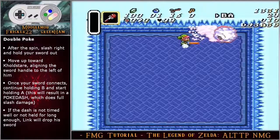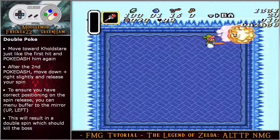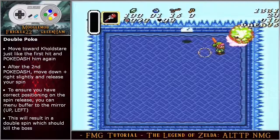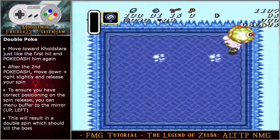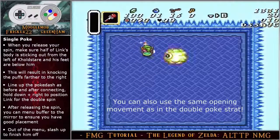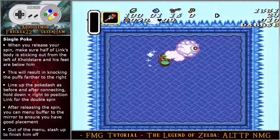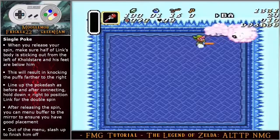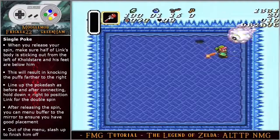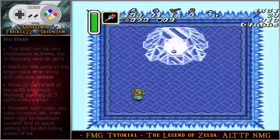After hitting him, slash right and hold your sword out, move up toward Cold Stare aligning the sword handle to the left of him. When the top of your sword hits him, continue holding B and briefly hold A to dash — this will result in a poke dash which will do full slash damage. If the dash is not timed well or not held for long enough, link will drop his sword. Move toward Cold Stare and line up just like the first hit and poke dash him again. After the second poke dash, move angle down right slightly and release your spin to ensure correct positioning. You can menu buffer to mirror — this will result in a double spin hitting and killing the boss. For the single poke dash strategy, line link up further to the left of Cold Stare, with half of his body to the left and his feet beneath him. This will result in knocking him further to the right. Line up the poke dash as before; after hitting him, hold angle down right to position link for a double spin. After releasing your spin, you can elect to menu buffer to the mirror to ensure good placement, then slash up to finish him off.